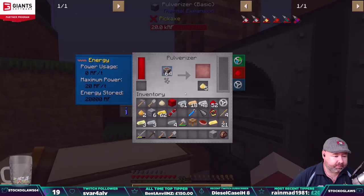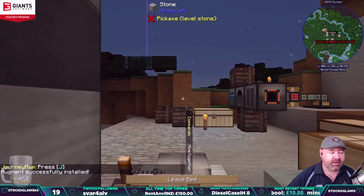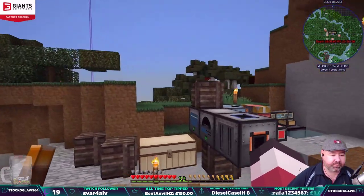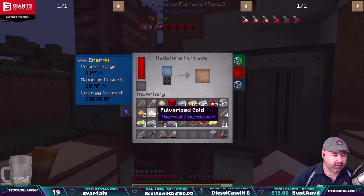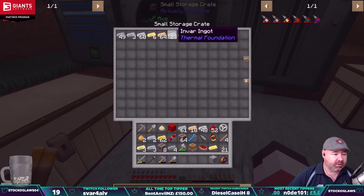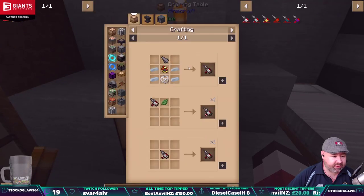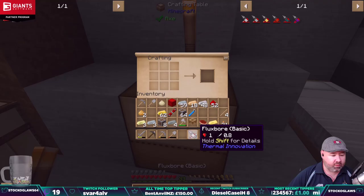Let's put some tin going through the pulverizer. Some pulverized gold — this is quite nice about the pulverizers, you get extra drops as a by-product, which is pretty cool. Do some tin, pulverized tin — let's put that in there quickly. We should have some tin. Ores, lead, silver, iron. What do we need tin for? I think that was enough — just two tin. Yes! There we go — flux bore, cool! This thing's pretty cool.